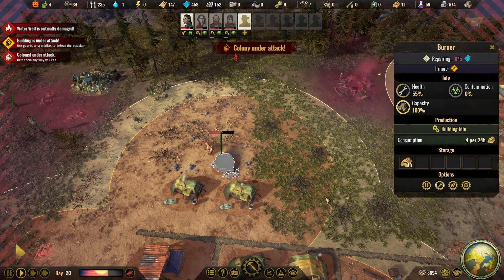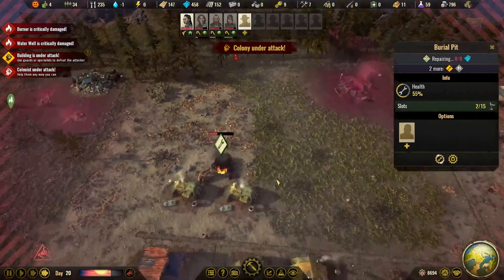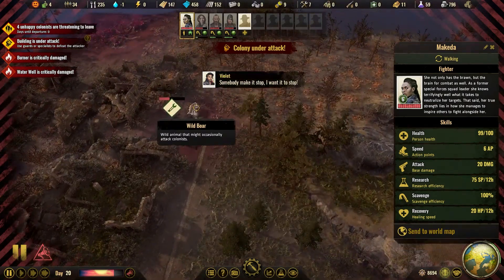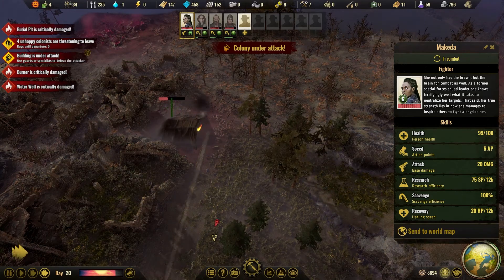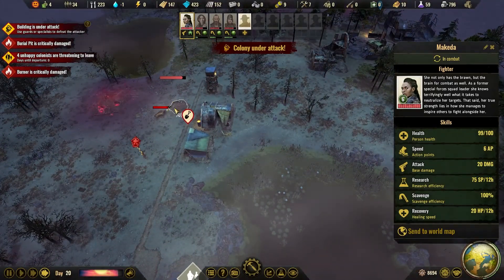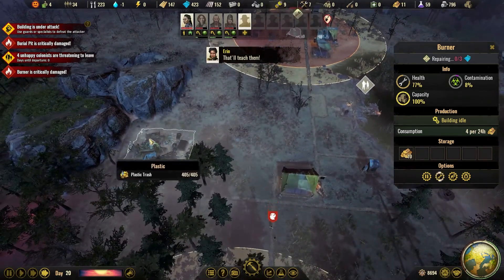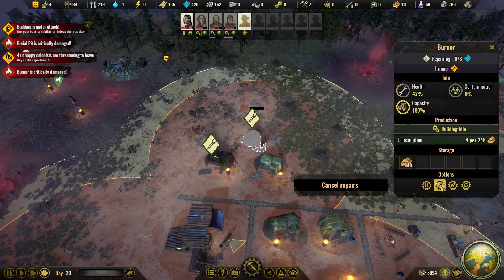That is okay — you can attack that. Oh, we have one left. Can you take care of that? I'll turn off the alarm. We could have knocked down a lot of other things, but okay. Burial pit critical — that is being repaired. The burner is also being repaired.